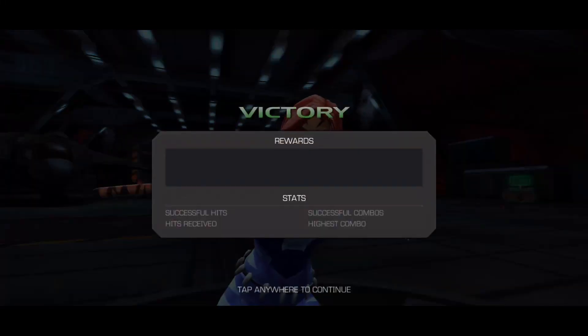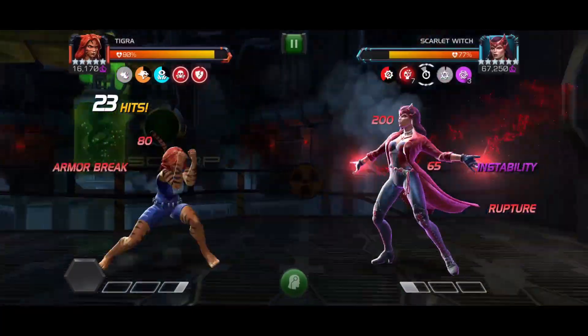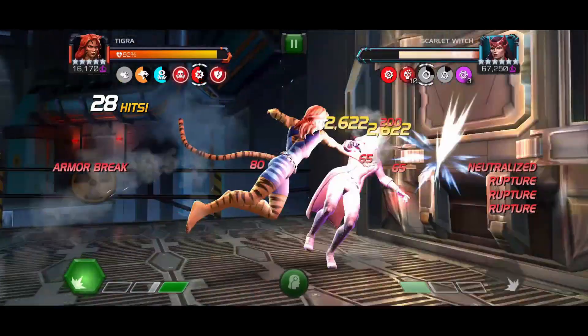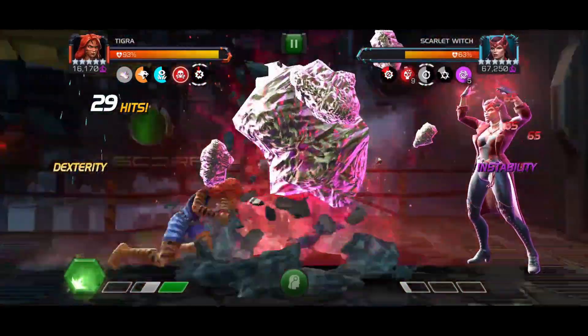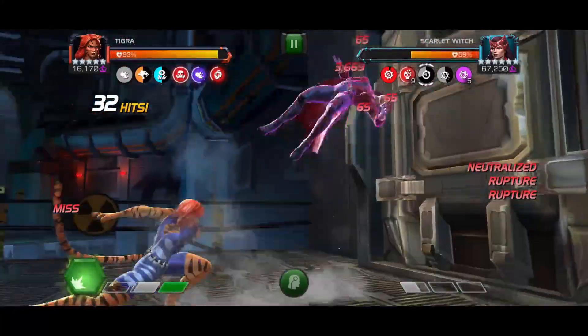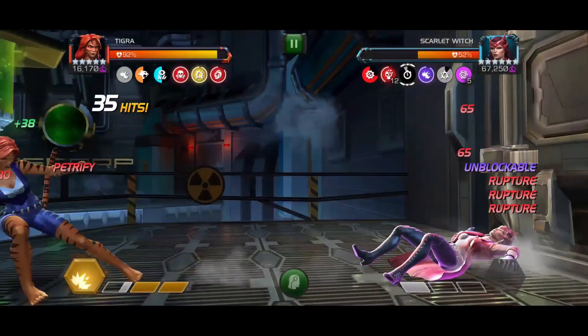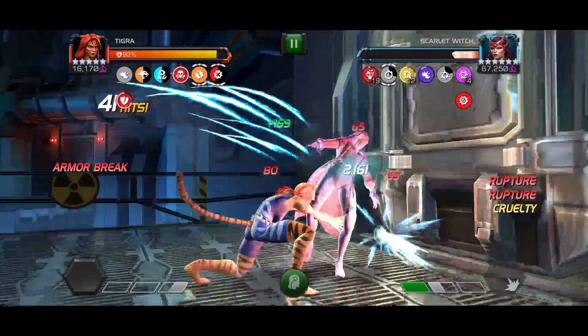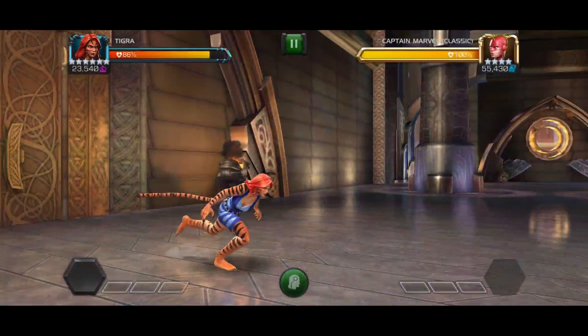There are other ways to counter different types of specials, such as the ability to dash into the opponent before the projectile attack is thrown — this is generally the easiest to counter. This will work for other specials such as Dr. Voodoo or Joe Fixit Special 1, or Odin Special 2, and many others. There are other unique counters such as Silver Centurion that I did a recent video on. The last type I'll look at here is the instant projectile. This is one of the most common questions I get about Tigra — how to miss these without leaving yourself open if they don't throw the special. I did a baiting specials video a while back that shows one method, but I figured out a different way that's much safer.